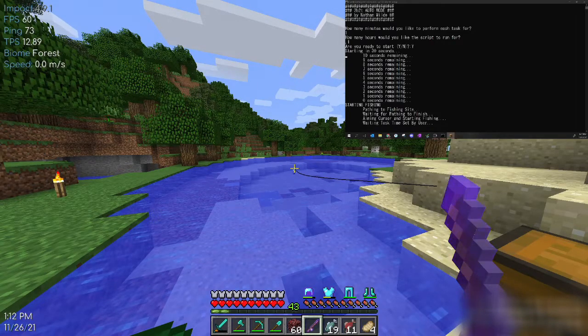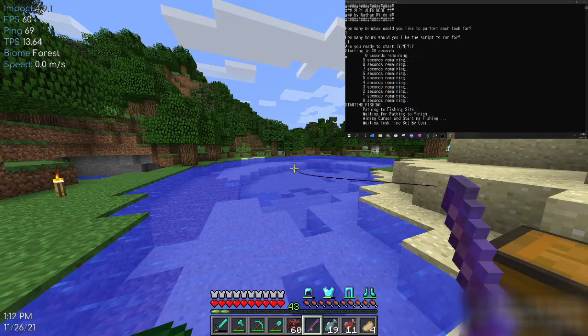I should probably explain the four different modules that are built in. The first one is fishing — it'll walk to the fishing site, aim your cursor, and then automatically start autofishing.